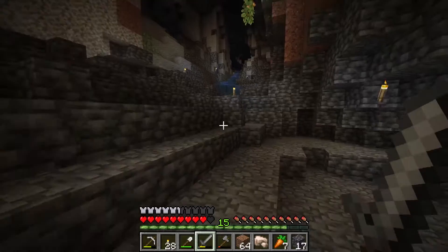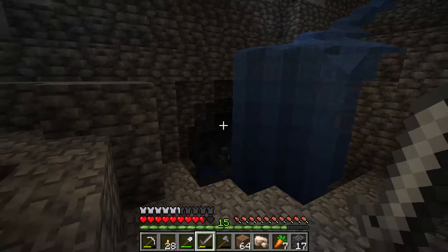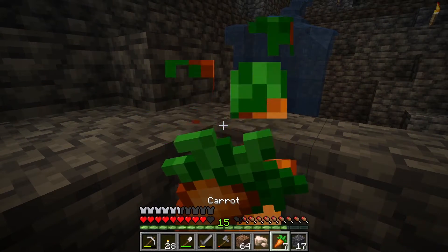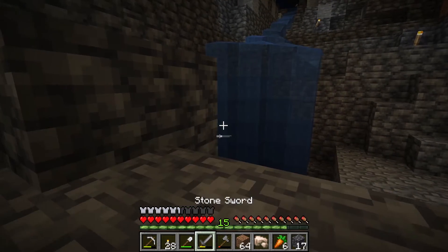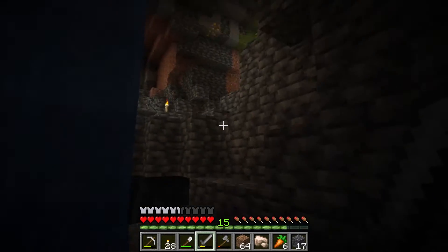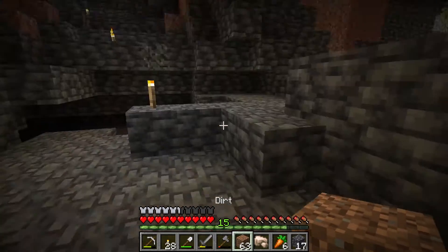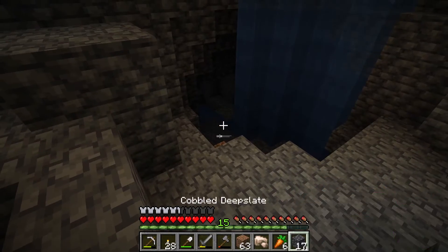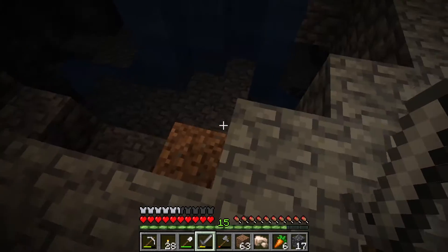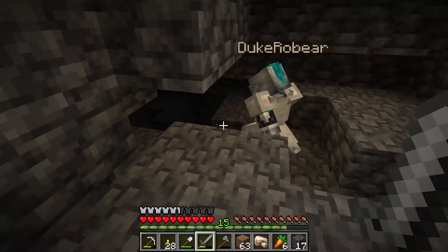Follow me over here to this waterfall. Ooh, this one's cool. Okay, that's a lot of enemies over there. I'm coming to find you. I came down to kill a skeleton and there was a creeper down there — no, no, no. It probably came down from that waterfall. There's a cave system. There's gold right here!